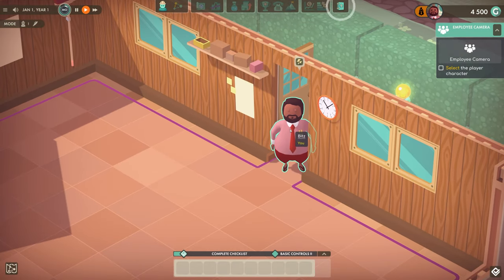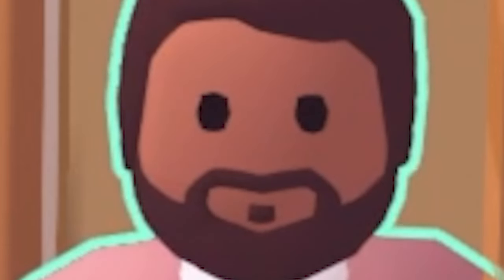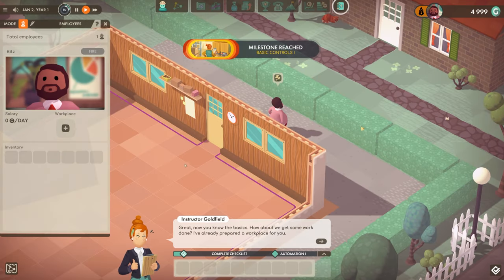This is our little character that we made. I'll give you a little introduction to him. This is Bits - this is me. Nice pink shirt. But apparently I need to click on him.